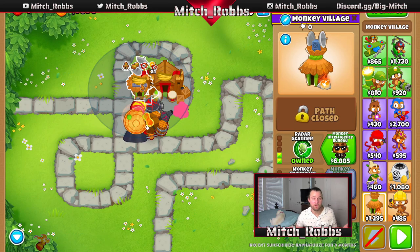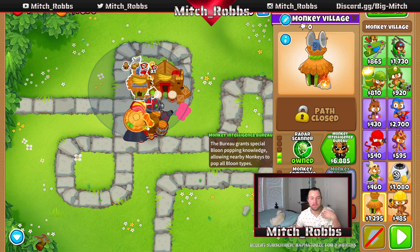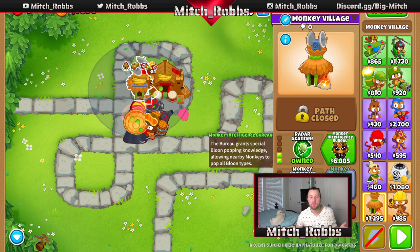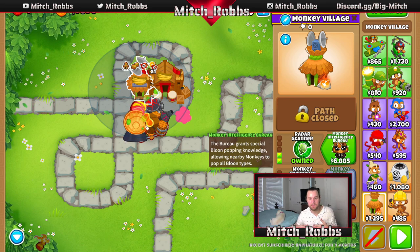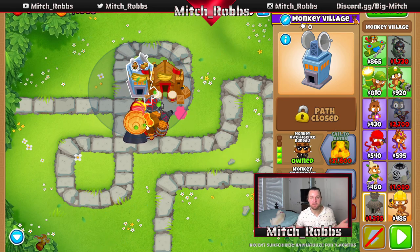On round 50, before round 51, we're going to pick up a Monkey Intelligence Bureau. This is basically going to allow every single monkey in our arsenal to pop every single type of balloon. That's really important in late game because of DDTs — basically leads, camos, pink balloons, and a MOAB mixed together. A lot of towers can't touch them. This MIB allows every monkey in its radius to actually hit those. Really huge. Next round we'll start putting more towers down.